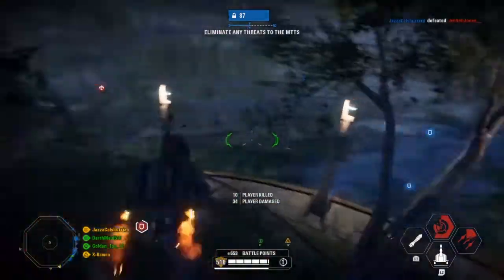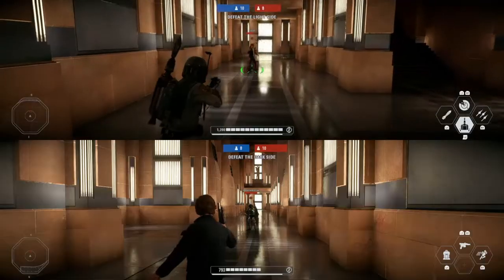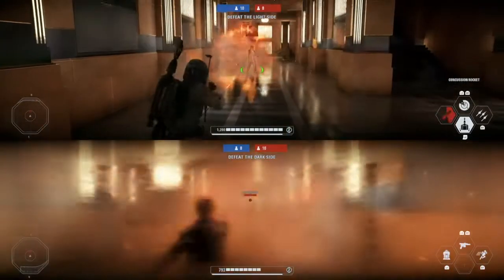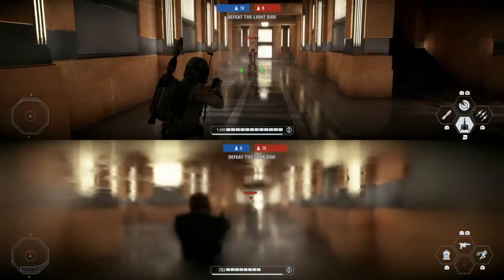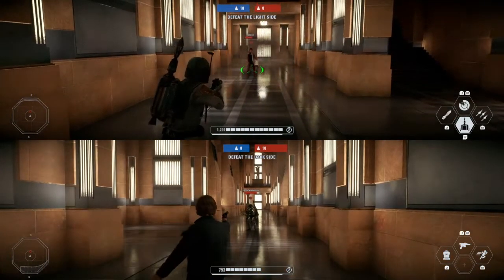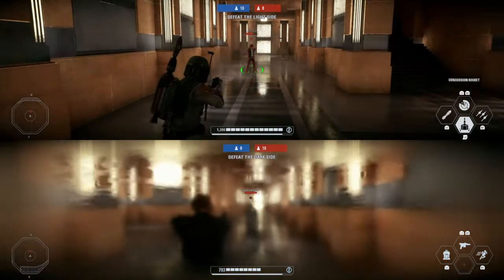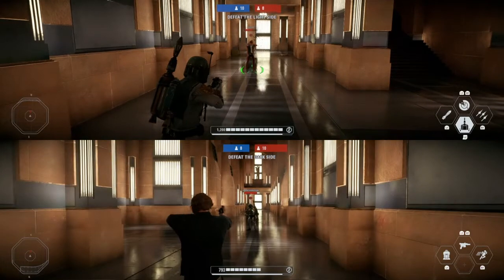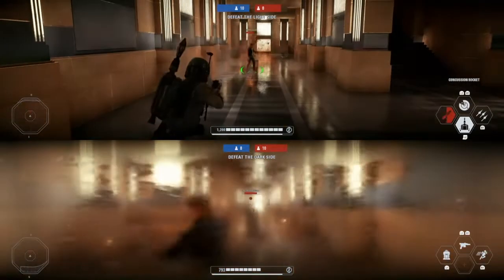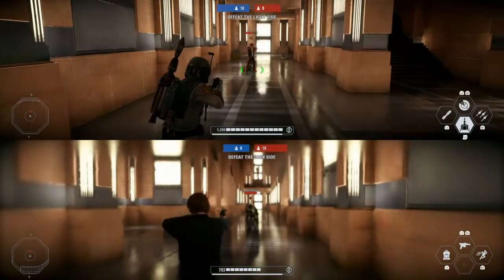Now that we've covered the basics, we can move on to his abilities, starting with his left ability which is the concussion missile. This fires a small missile from his wrist which temporarily blinds enemies, making them unable to see. However it does not deal any damage and thus I find it to be extremely situational. There is a star card that gives this ability an extra little niche which I'll get into in the star card section.